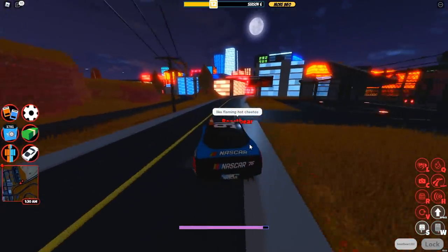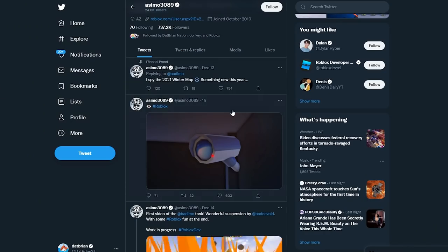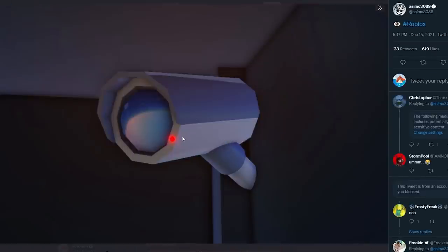Now, what does the camera look like? We didn't even know at first, but then Asima actually posted a screenshot of it and it looks pretty nice, actually. Asima posted an eye emoji right over here and it is just a camera. There's a little light on it like a normal camera.